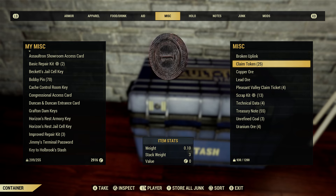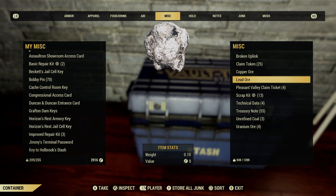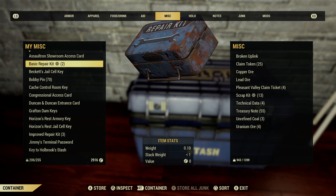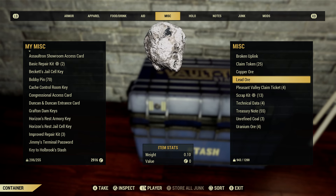Next up we have misc items. I've often found myself wondering why I have no room or extra carry weight, especially after I've gotten rid of everything I don't need. Checking the misc items tab from time to time pays off, as usually there's something in there that has unnecessary weight behind it that can be dropped, donated, scrapped, or smelted.